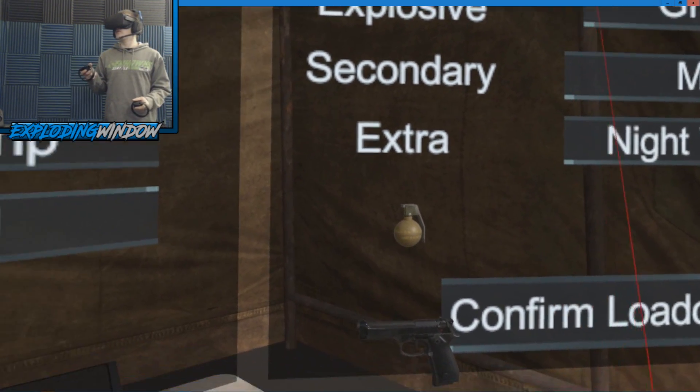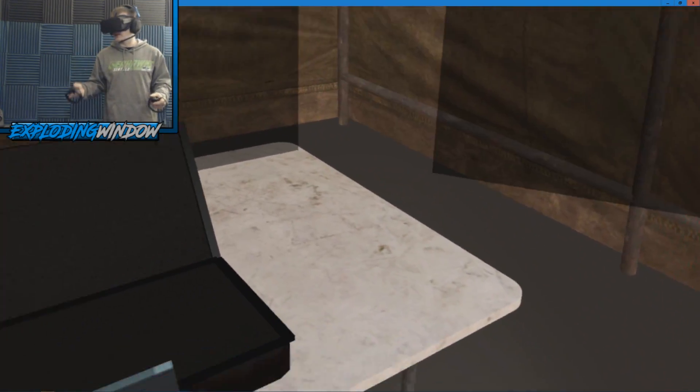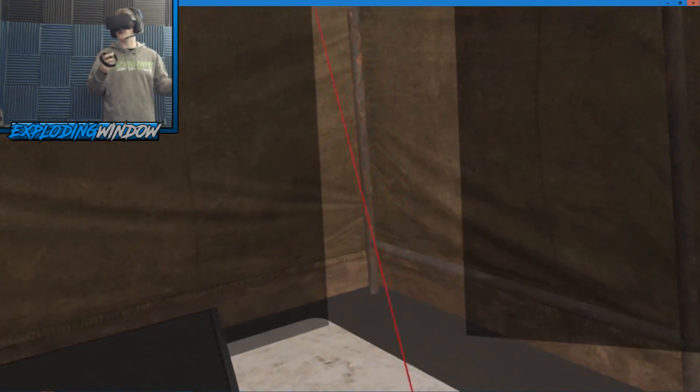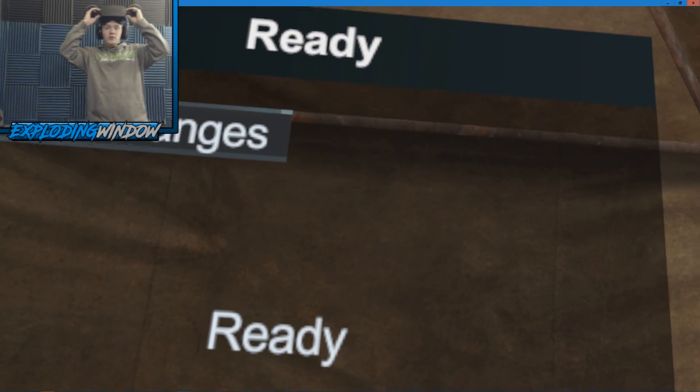We're going to do the night mission so I can show you how that works too. The grenades are self-explanatory — you pull the pin and throw it, but I'll show you how. You hit Confirm Loadout, and if you're the host the Start Mission button will be right there. If you're not the host there'll be a timer and whoever is hosting will start it.